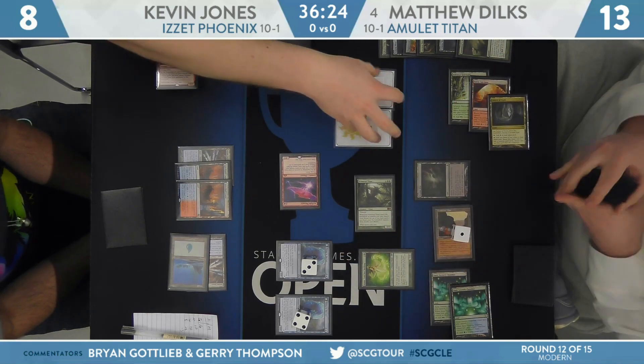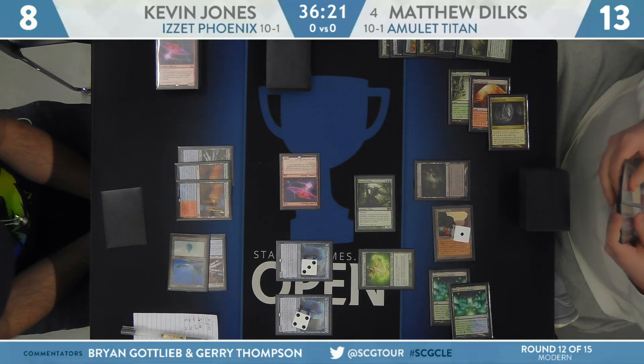But Kevin, with those two copies of Thing in the Ice, just needs to chain cantrips together and should be all right.